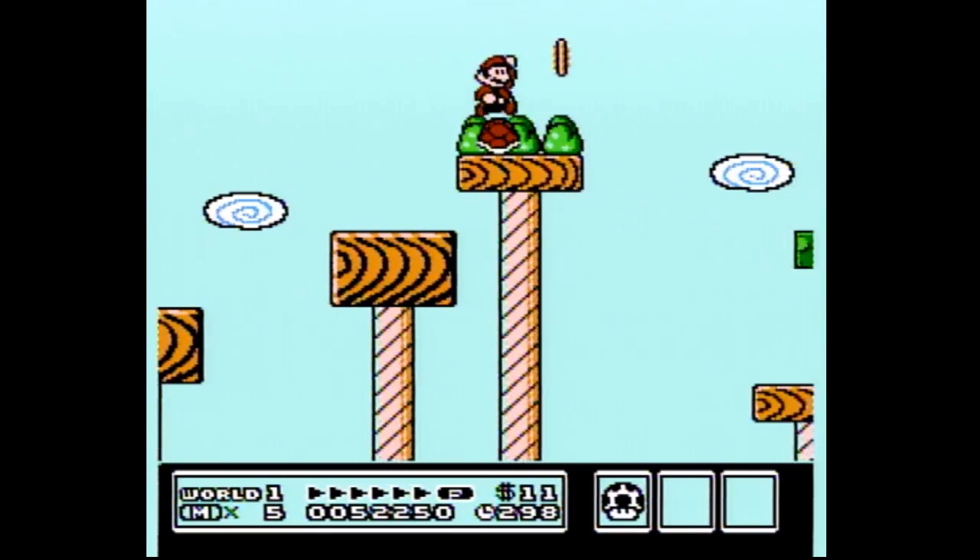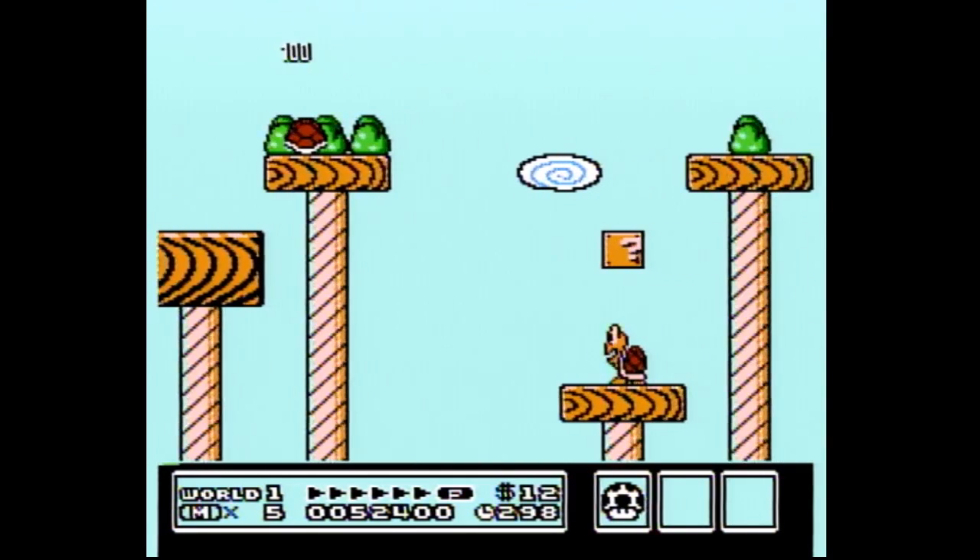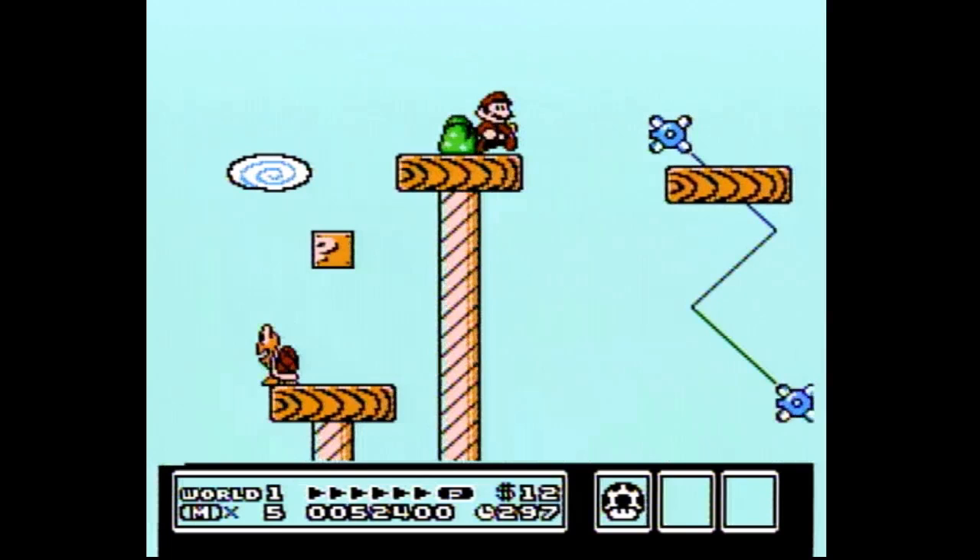Once you land on the Koopa, continue holding forward, B, and A, and do another full big jump until you land on the next platform with a single bush. Use running past the bush as your visual cue to know when to do your next full big jump on the music notes.